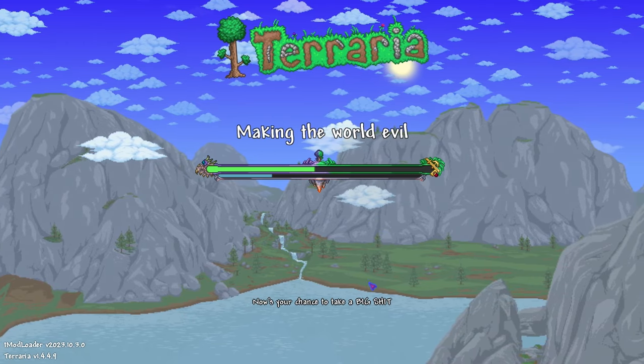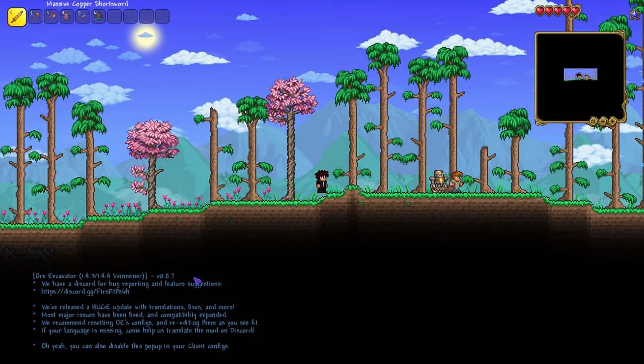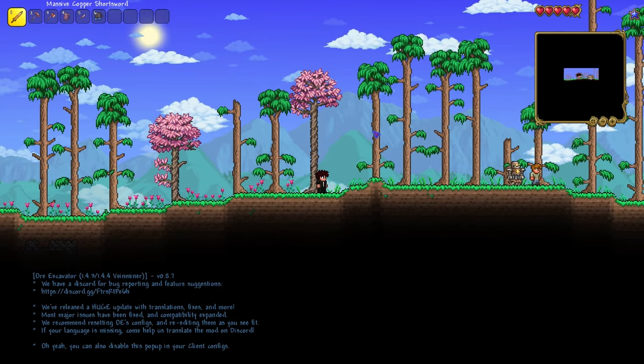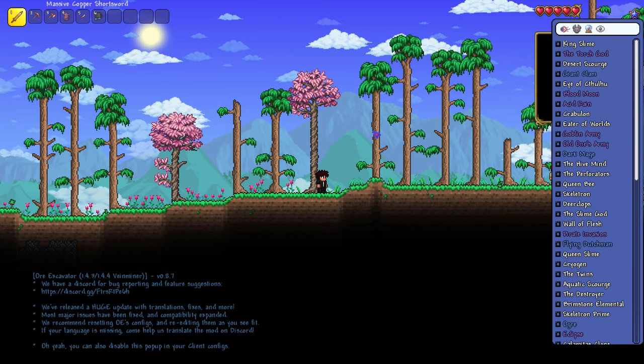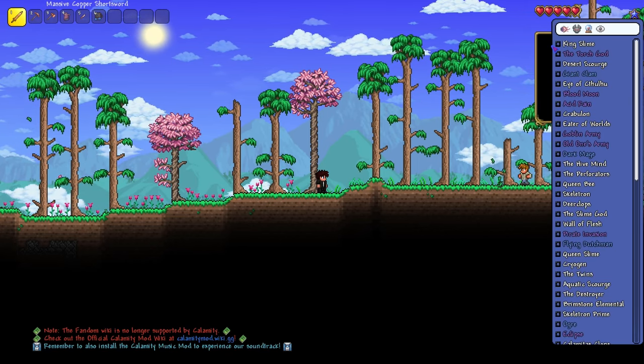Here we are — we got the ore excavator vein miner. Let me check the setup. Oh yeah, there we go — look at that. Now we have a lot of things to go through. We should go through them one by one.